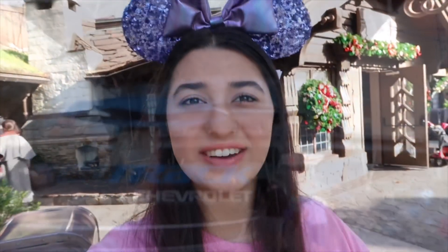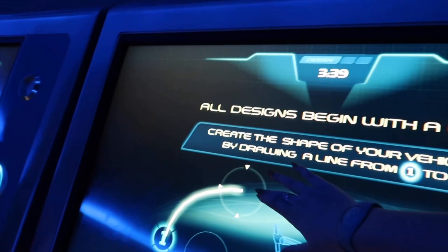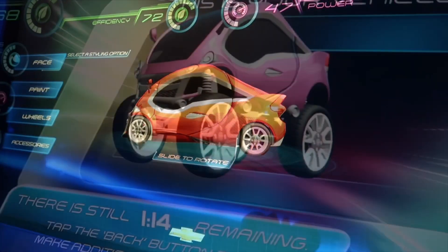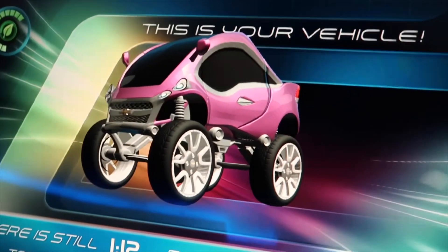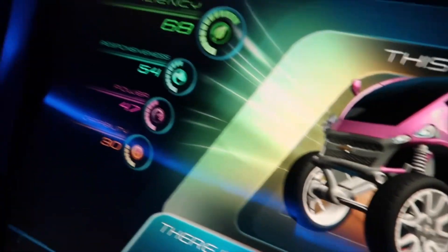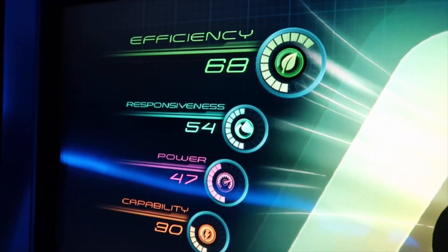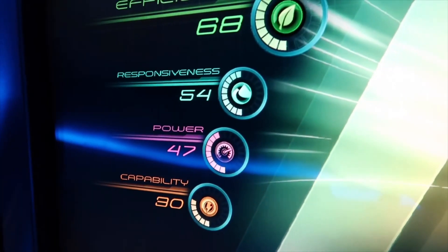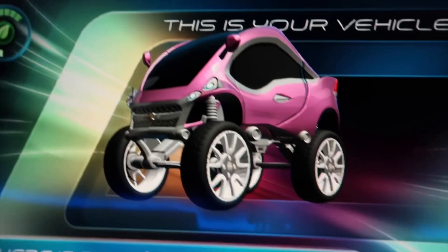We've just come off the Frozen ride and we're just about to head to Test Track for our Fastpass, which is at 9:35pm until 10:35pm. This is our car on Test Track — it's looking really great. It has efficiency 68, responsiveness 54, power 47, and capability 30. So we're definitely going to win.